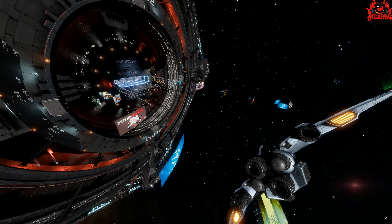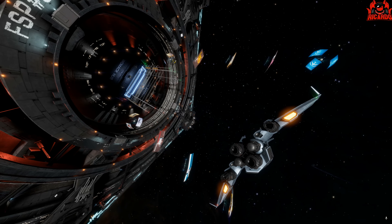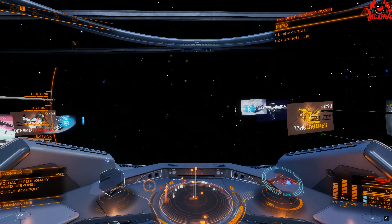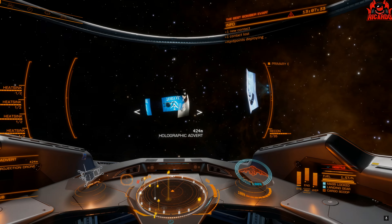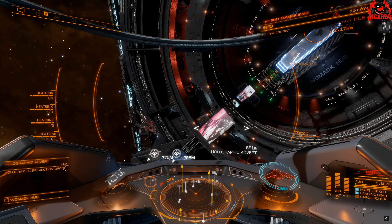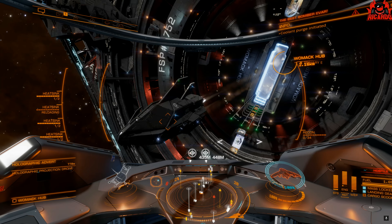Outside of a station is a slightly different story. Here we've got one aligned with a different power. I've rocked up in the old Mandalay with recon limpets fitted, and the plan is to very sneakily change the holographic displays to my power. I'm going to pick up some limpets now — you are going to get a bit of heat here. We're going to get the recon limpets out, keep an eye on heat, and start firing them off to all the holographic adverts outside the station. Depending on how long you can hang around and the range on your recon controller, that will determine how much distance you can have between you and the people who are going to give you trouble.